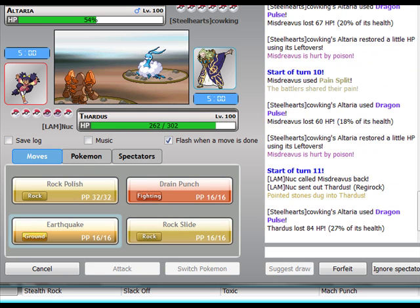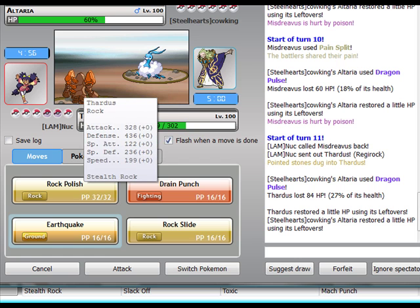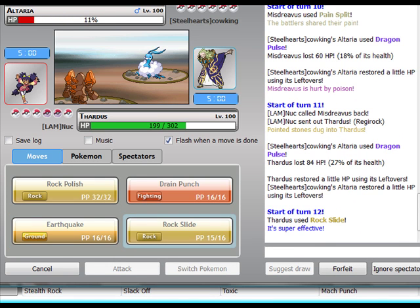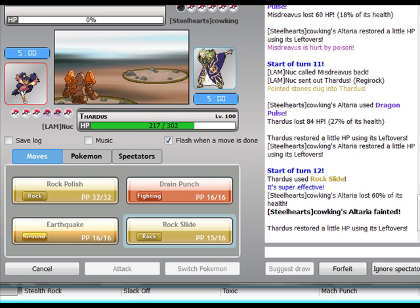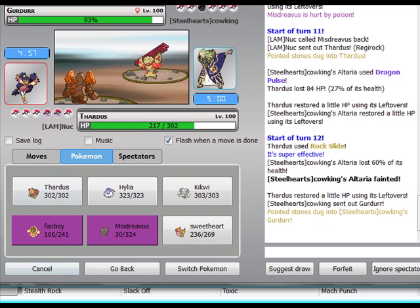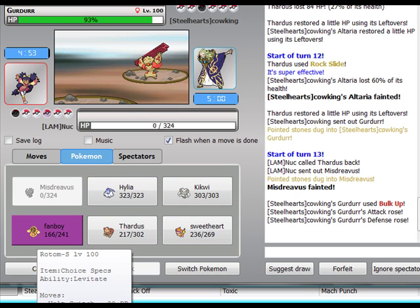Let's go to Regirock. That took it well — alright, actually. Regirock special defense with no investment: 236. I'm kind of surprised by that. He's gonna go to Girafarig. I outsped. I might have it Roar. There's Girafarig. Let's just sacrifice Misdreavus here.